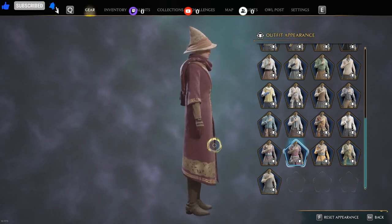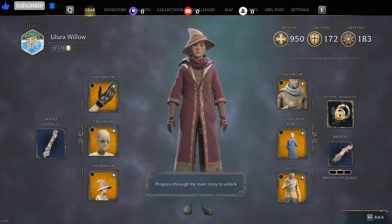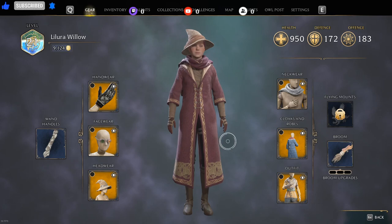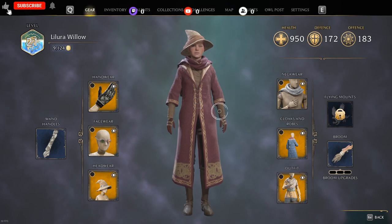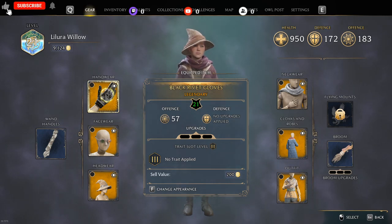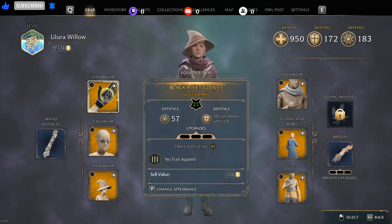Your wands, brooms, and flying mounts do not count toward the six gear slots, so don't worry about those — it is just your clothing items. Sell anything that is not good for your defense and offense, and you will still keep the look of it, as I just showed you, just by clicking it. It's very easy. Hope that helps some of you. Thank you for watching — hopefully you'll subscribe and come watch some more Hogwarts magic. Hope to see you on my live next time. Hit that like button, and thank you, bye!